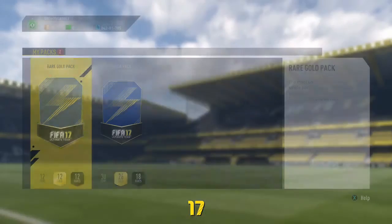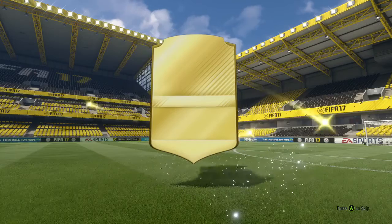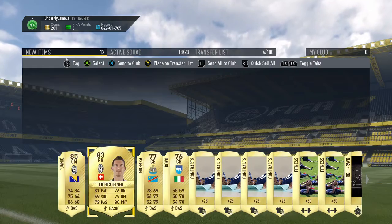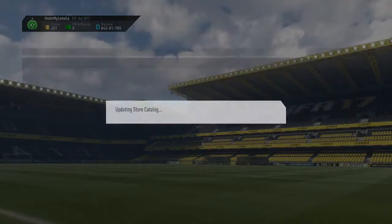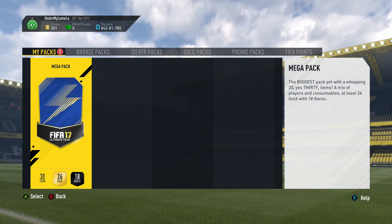We've got two packs left. We'll do the rare gold pack, then the mega pack. It's not going to be a walkout — it's a decent sized flair. 85 — Pajanic, or however you say it. And Lichtsteiner, Benber and Bovo — not bad, I'll take that. Don't think Pajanic sells for too much, but it's always nice to get an 85 player because it could be useful in an SBC.